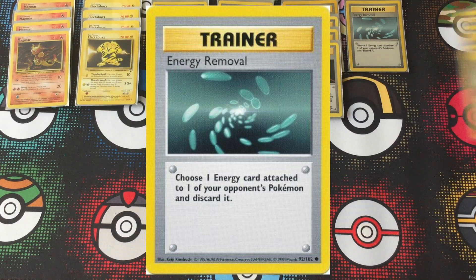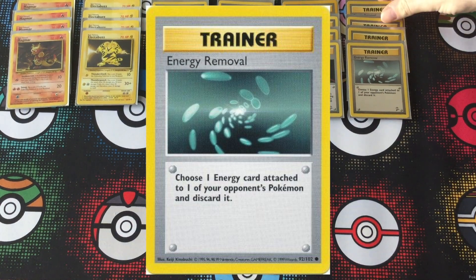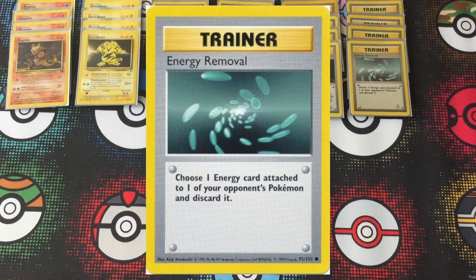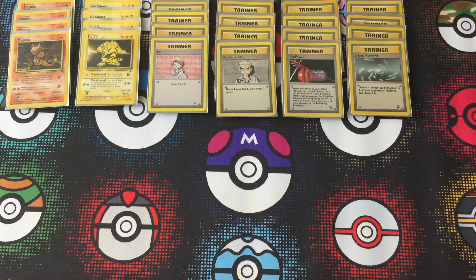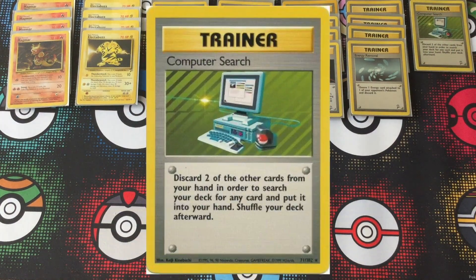And if you do get held up a bit by something like a Wigglytuff or a Chansey, that's where Energy Removal is going to come in — it's going to help stall them out while you rack up damage on them. They're going to be running Energy Removal too, but Magmar and Electabuzz can both attack for one energy, so it's not that much of a setback. You're still going to be able to do exactly what this deck does turn after turn.